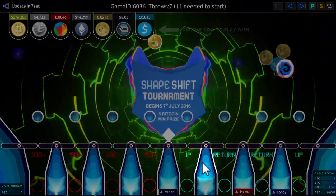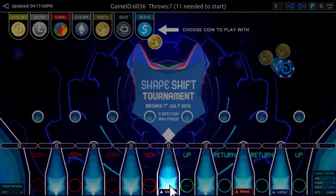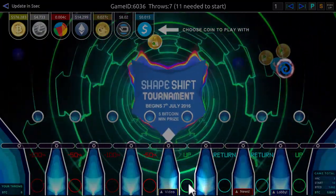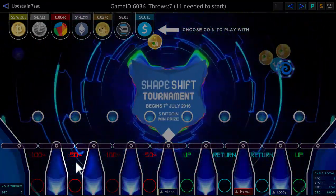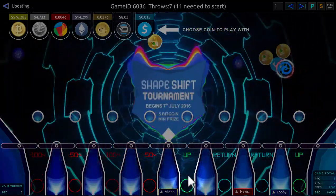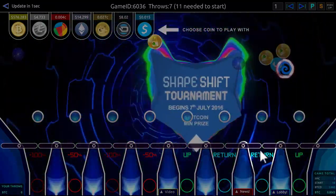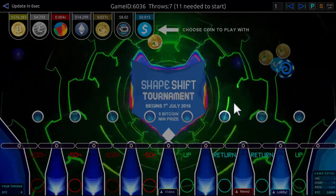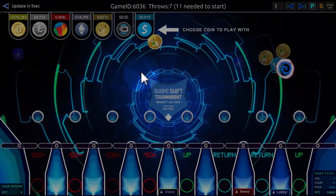Inside the arena we have the pylons — the main game items — and the holes. What these holes do is really create the result for the game. All of the coins that go into the up holes receive a proportional amount of all the coins that went into the negative 100 and negative 50 percent holes, where 50 or 100 percent of what goes into those holes is redistributed proportionately by value to the people who had coins go into the up holes. The return holes give it back straight away so you can keep going. In instant play mode, you create an address for each throw and then it gets played through the next game, with the result automatically sent out to your payout address.